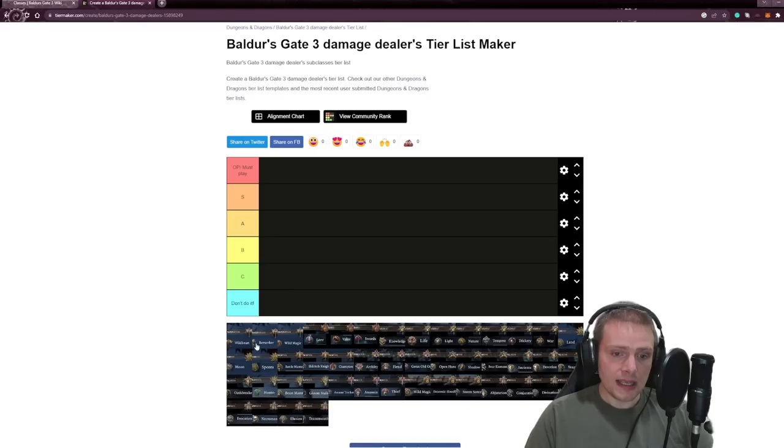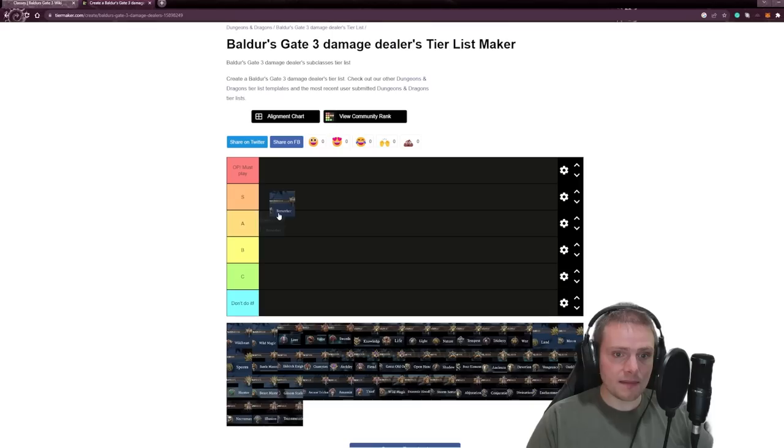We're going to be starting out with Barbarian. Barbarian has three subclasses: Wild Heart, Berserker, and Wild Magic. Barbarian is not the strongest class in the game, but it's very strong. I'm going to be putting it into S tier, and in my opinion the best Barbarian subclass is the Berserker.